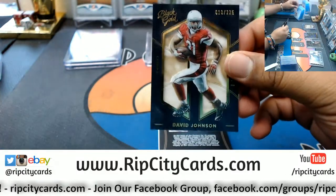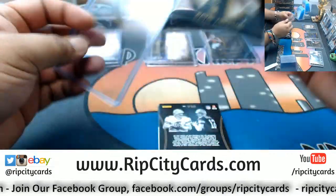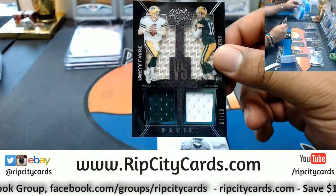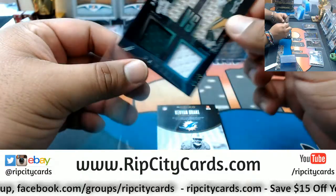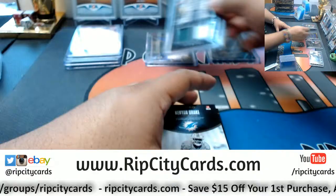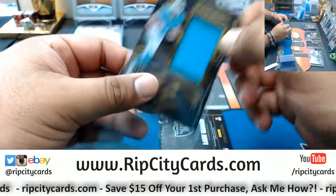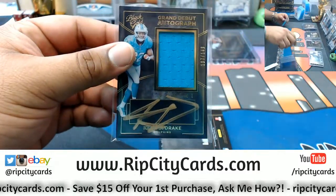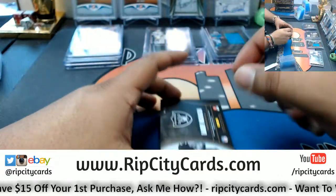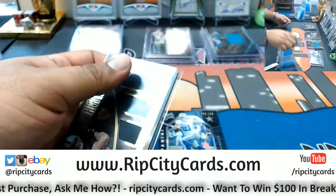We got David Johnson to 225 for the Cardinals. We have a dual relic for Brett Favre and Aaron Rodgers numbered 4 out of 10. We got Kenyan Drake to 149 for the Dolphins — this kid is going to have a great season if he can stay healthy. DeAndre Washington Mother Lode Triple Relic to 249, Raiders.